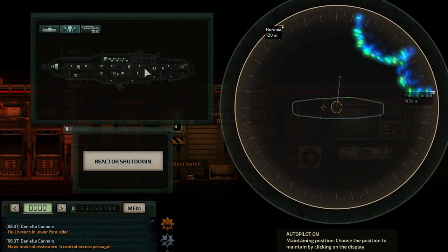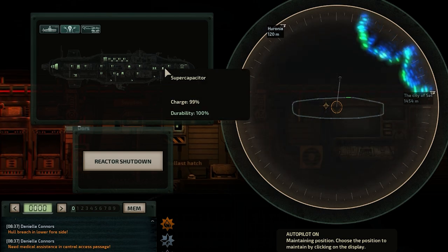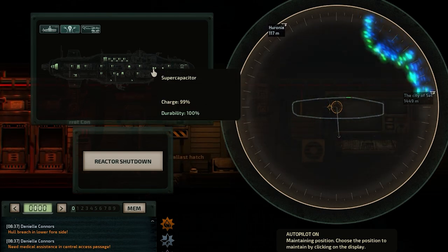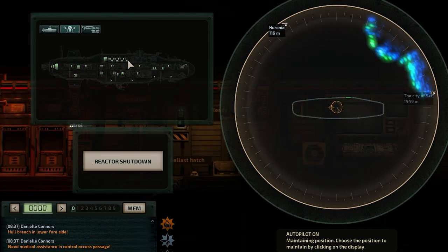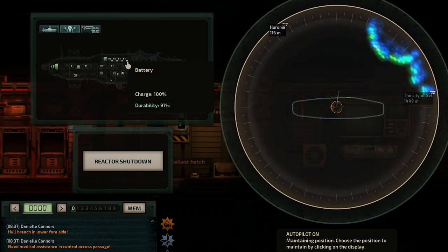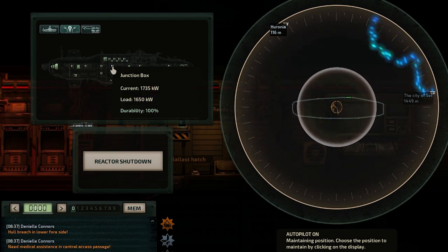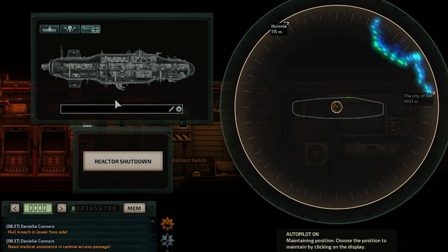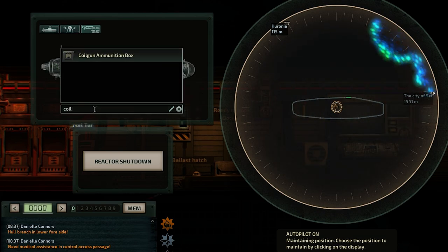The second tab is an electrical status monitor. This gives you the location of all electrical devices that are currently receiving power. All the devices display their current durability. Additionally, for the batteries it displays their charge, and for the junction boxes it displays their electrical load and current.